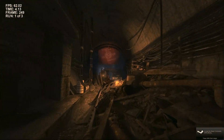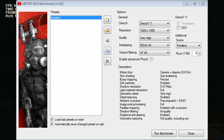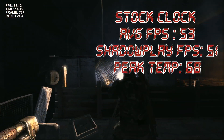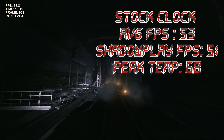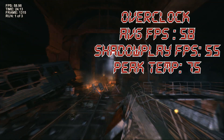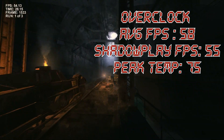Moving on to Metro 2033 — I left everything on very high but did not turn on depth of field or physics. On stock, we got 53 FPS, dropping to 51 FPS with ShadowPlay running, at a peak of 68°C. On the overclock, we got 58 FPS on average, dropping to 55 FPS with ShadowPlay running.